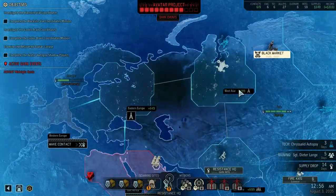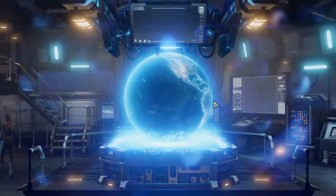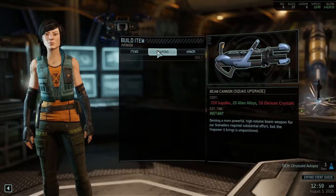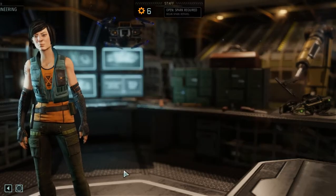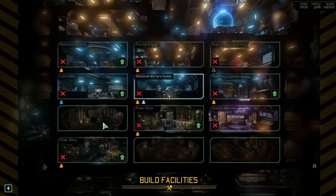I thought it gave me supplies. Let's see if I can get anything valuable before I go on that mission. Let's check engineering. I'm doubtful. Absolutely nothing useful. I am not surprised — I need more supplies.